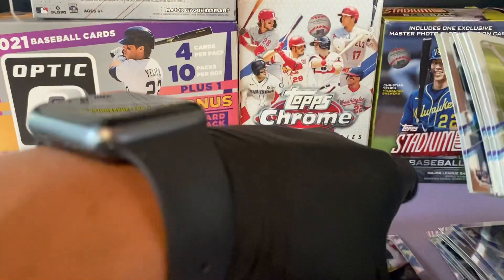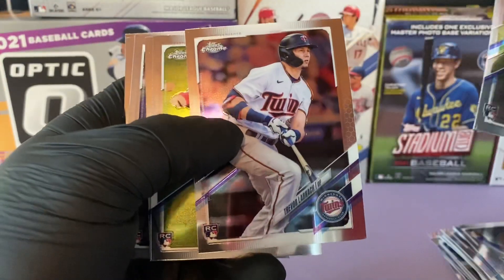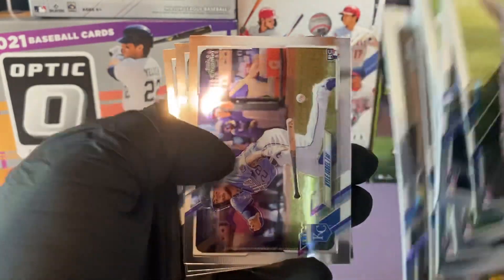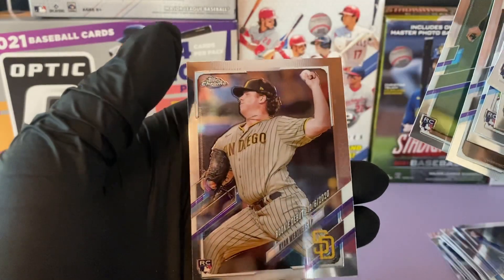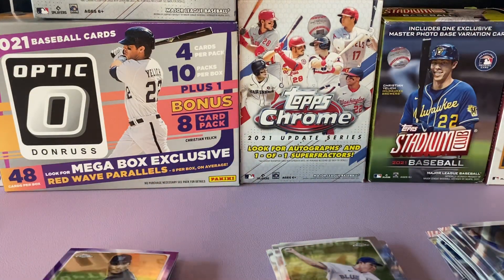This is the rookie stack — if any of these guys pan out we have their Topps Chrome. Trevor Larnick is a good one, Luis Garcia, Jorge Ona, Kyle Isbell, Jose Devers — is that Rafael Devers's brother? — and Ryan Weathers. Thank you guys for tuning in. Baseball Card Hunters out — catch you on the next one!